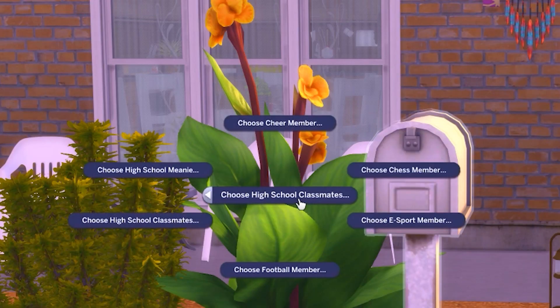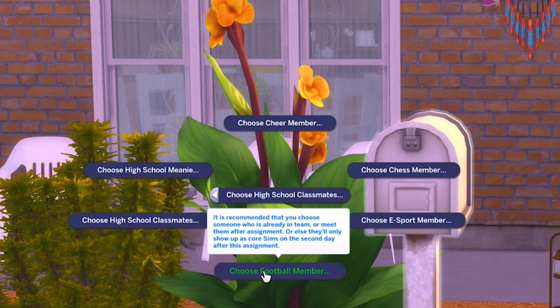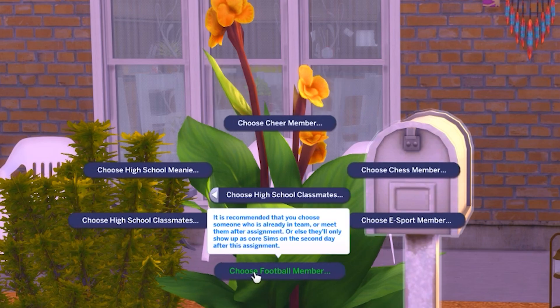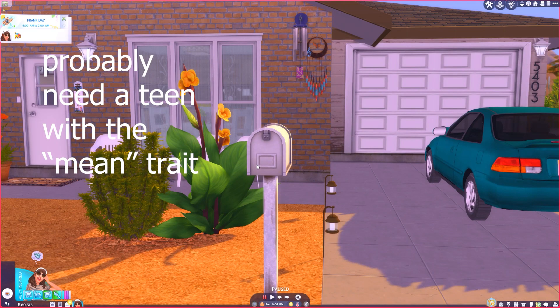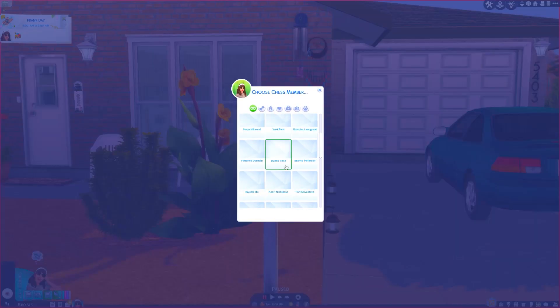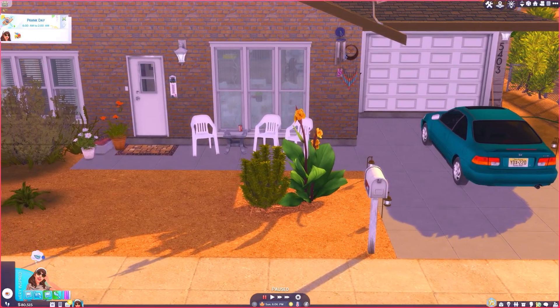Here's how you properly use it: go to your mailbox and choose 'Choose High School Classmates.' You have to first choose the school meanie, cheer members, chess members, esports members, and football members before you choose your high school classmates. Assign people to those groups first, then go to Choose High School Classmates for the leftover classmates. For some reason only Wolfgang Munch shows up as the meanie in my game, but you get way more options with the other club categories. Do all the club members first and then it should work pretty well.